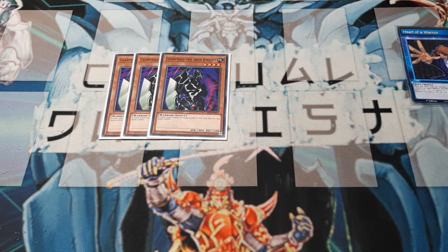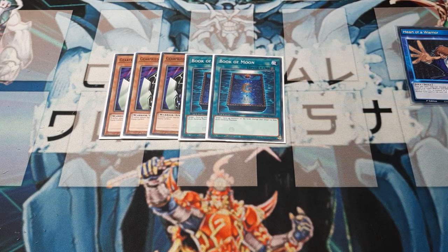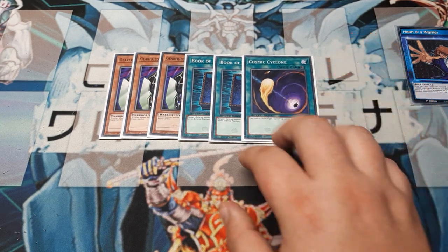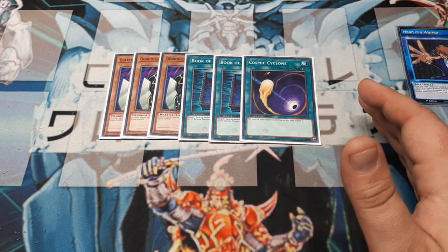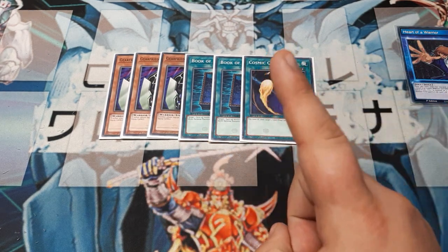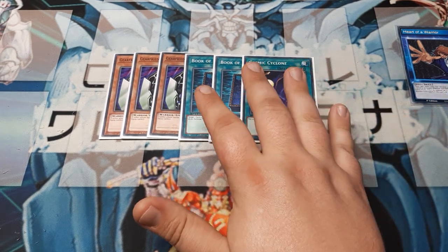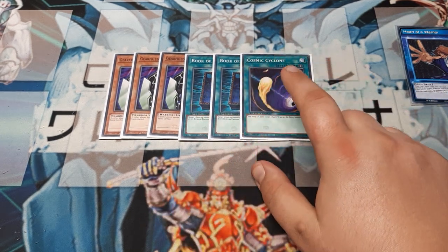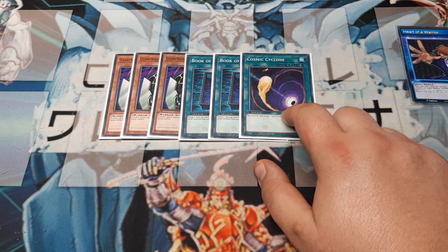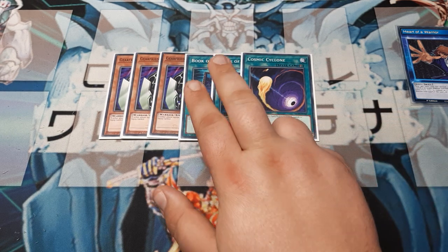It's not necessary to run a bunch of crazy monsters when we know we're going to pop out 3 Flame Swordsman over time. Moving on to the spells — let's knock out the 3-ofs here real quick. 2 copies Book of Moon and 1 Cosmic Cyclone. Once we have the Flame Swordsman — and it's guaranteed we're going to be playing him turn 1 every game because that skill said so — we need to make sure we keep him alive. We need to be able to get rid of back row, equips, or field spells.